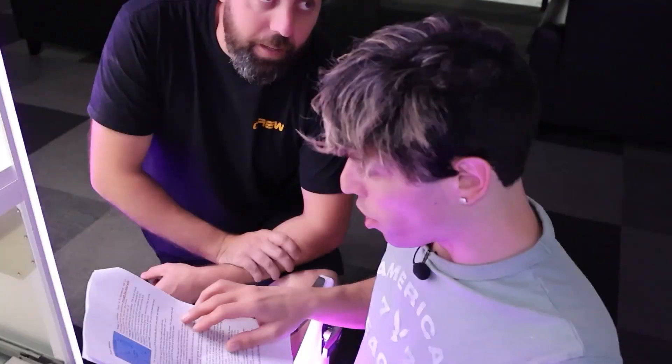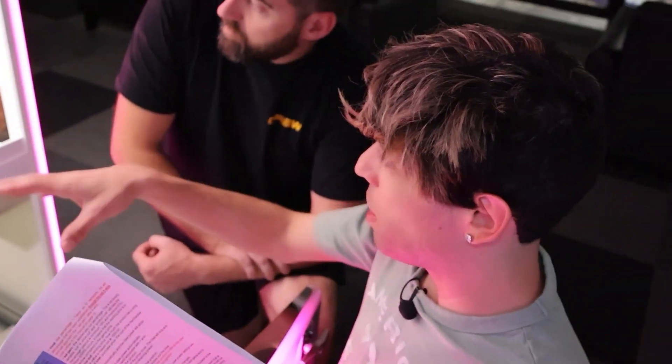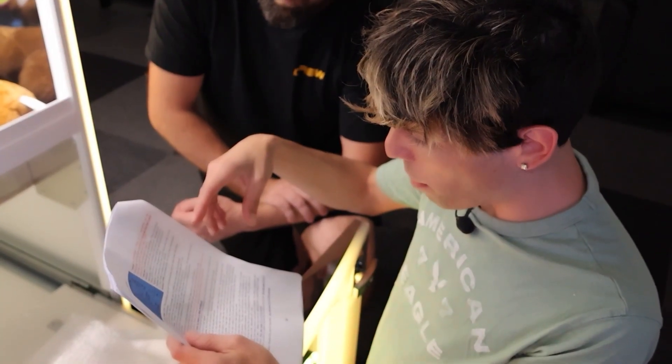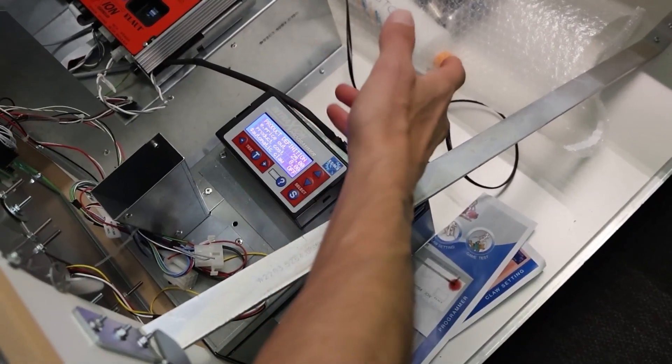I just want to make sure it's right. The learn claw function — if you have the same type of prize in here, which he does, it actually learns the weight. The claw will drop and pick the prize up to measure and it determines the retaining power. The retaining power is as it picks it up — what kind of power do you want it to hold? That's why you see it slip out sometimes. Automatic claw, you can set on or off. He has automatic claw off.